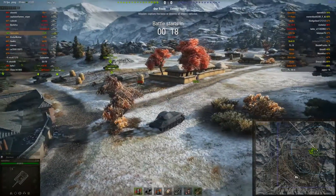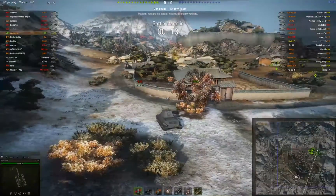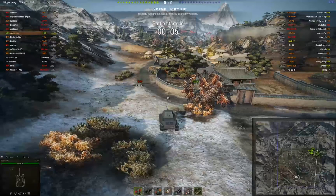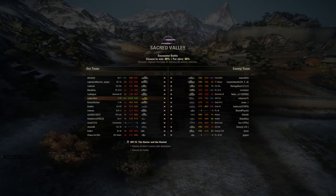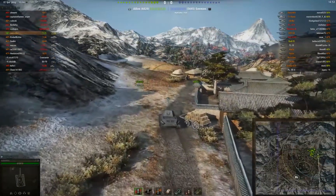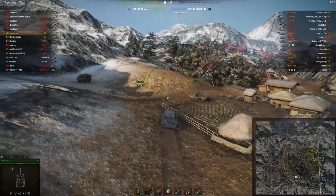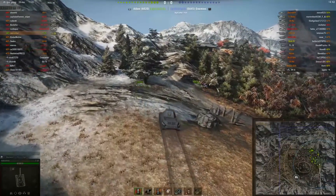Maybe not the best tank to come top in though — it's going to be a little bit of a struggle. Let's see how we do. There's one artillery on the enemy team. I'm going to go up to the high ground and try and help my team by detecting enemies and being in a good overall vantage point to do shots in all different directions. In a way I'm not in a bad tank to help the team because I can get about the map reasonably quickly.